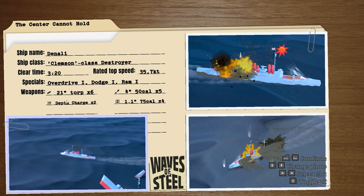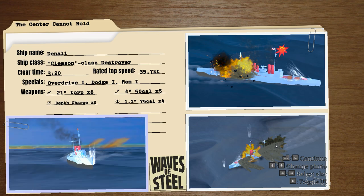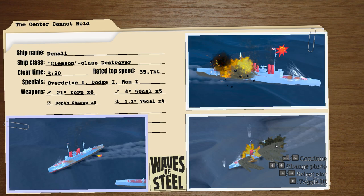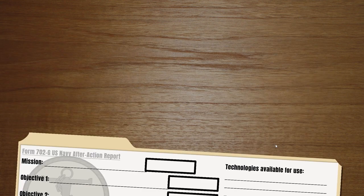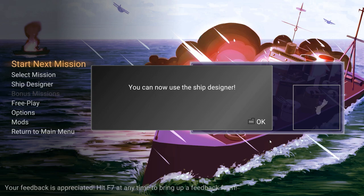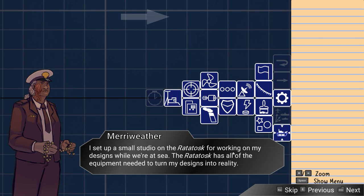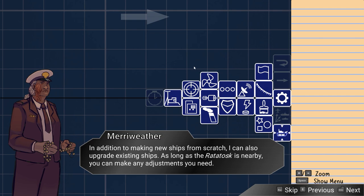Okay, we do have the 75. Maybe in this regard 50 caliber is a different thing — I don't know much about that. We got photos from the battle itself — that's pretty rad. We can change these, like a mission briefing. Let's go ahead and continue. We unlocked a bunch of new things: Farragut Bridge, Farragut Vent, Sakura Class Destroyer. We can now use Ship Designer. I set up a small studio on the Ratatosk for working on designs while at sea. In addition to making new ships from scratch, I can also upgrade existing ships — as long as the Ratatosk is nearby.